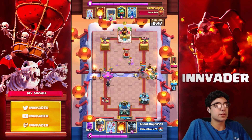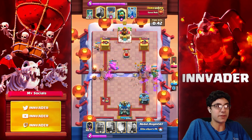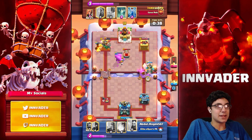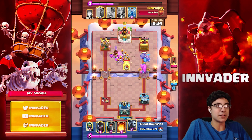Here he's trying to build up a little push, but we're just going to handle it with the Valkyrie, the Tombstone, and the Arrows there too. We don't use another Tombstone because I was scared he was going to cycle back to another Elixir Golem.